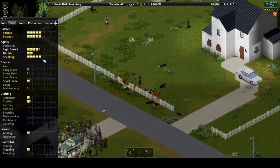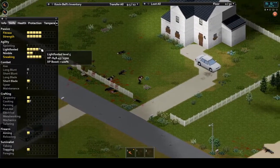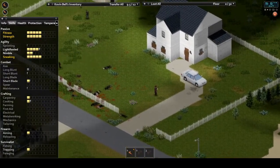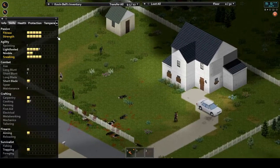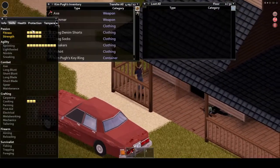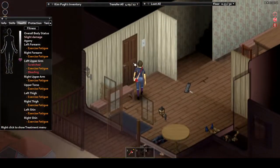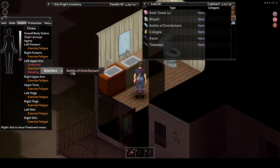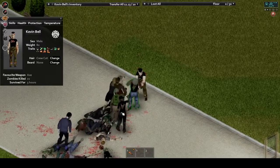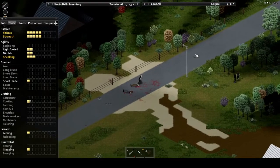Light Footer is our next skill. This is basically how quietly you move, and it is leveled up by sneaking around the map undetected by zombies. Nimble affects a lot of different things. The higher your nimble skill, the faster you can sneak around. It affects how likely you are to trip when running and jumping over safe fences or climbing a wall, how much visibility is lost upon aiming at zombies, and how fast you can move while in the combat stance so you can shuffle around more effectively. Nimble can be leveled either via sneaking or jumping fences.